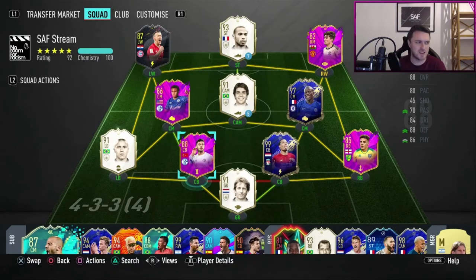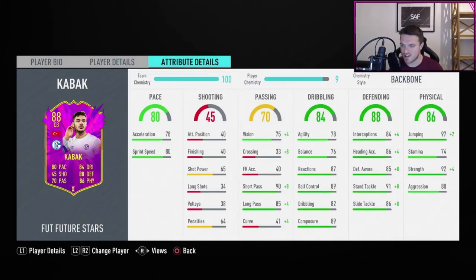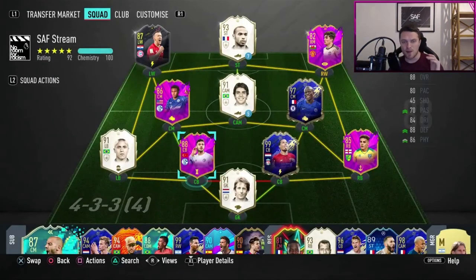EA seem to be boosting the Bundesliga at the moment — we've got Headline Lewandowski, Headline Gnabry, now a CAM Sancho, plus Verner. A strong link is fellow Future Stars player Ozan Kabak, a young defender with phenomenal stats for a center back: strong, tall, good jumping, decent agility and balance. Playing with him alongside Van Dijk he felt quite comfortable. I've also played Perisic on the left — he's a classy card. But getting those chemistry links in the Bundesliga compared to the Premier League or La Liga, the meta options just aren't as strong.